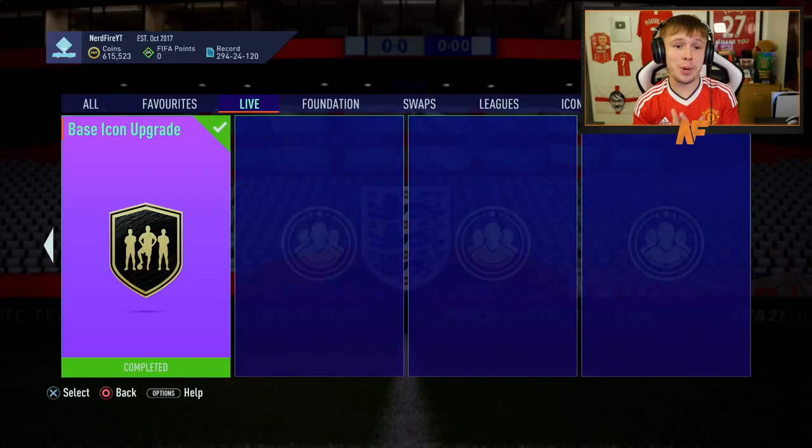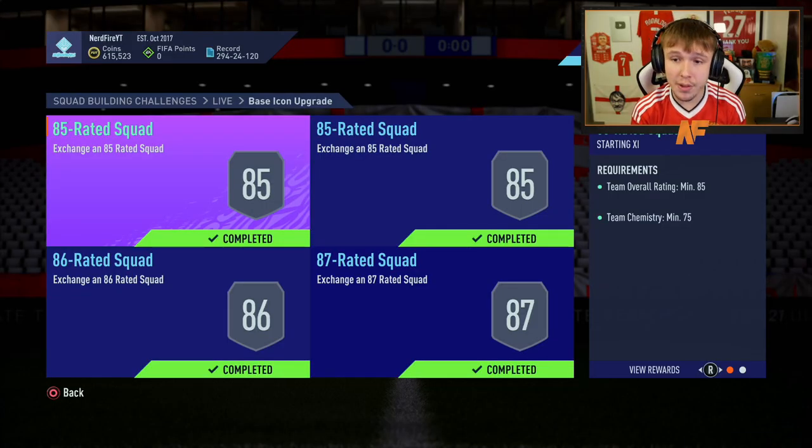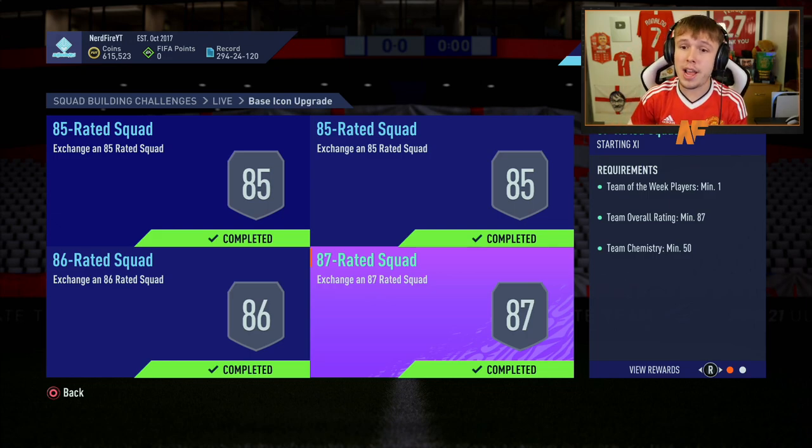So as you guys can see here, I have actually completed it already, but if we go into the requirements: you need an 85 rated squad — two of them — and one requires a Team of the Week player. The first one is 75 chemistry and the other is 70 chemistry. Then the 86 rated squad needs one TOTW player, a team rating of 86, and 60 chemistry. And the final one needs one TOTW player, a team rating of at least 87, and at least 50 chemistry — and that gets you the Icon Pack. Just to point out, it is a base icon only, and it is not repeatable, so you can only do this SBC once.